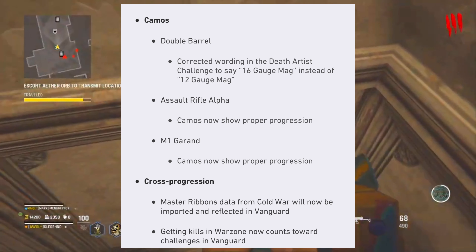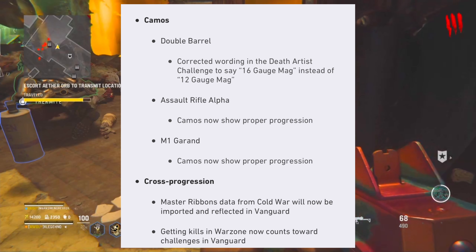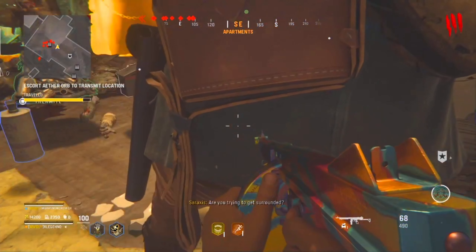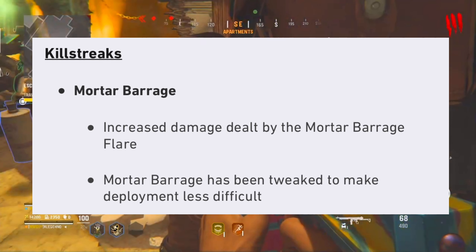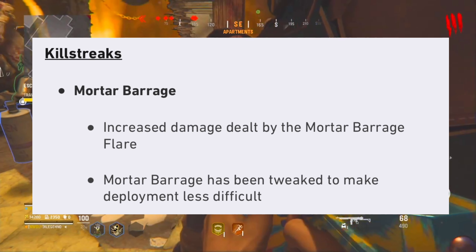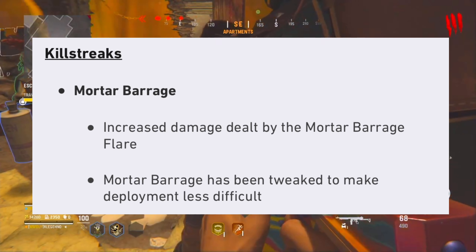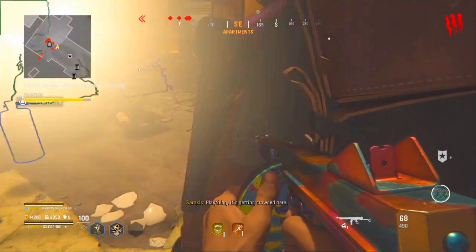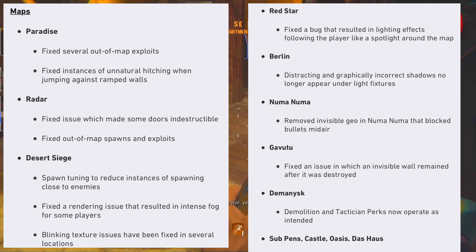For camos: the Double Barrel's Death Artist challenge wording has been corrected to say 16-gauge mag instead of 12-gauge mag. Assault Rifle Alpha camos and M1 Garand camos will now show proper progression. For cross-progression, master ribbon data from Cold War will now be imported and reflected in Vanguard, and getting kills in Warzone now counts toward challenges in Vanguard — great for people grinding camos.